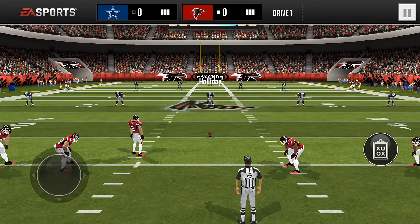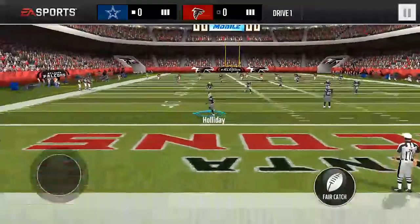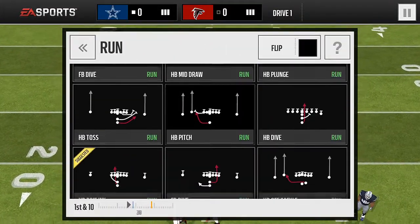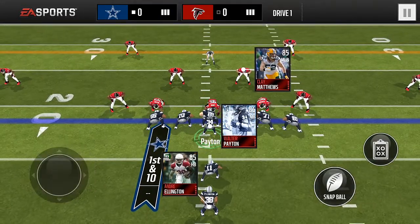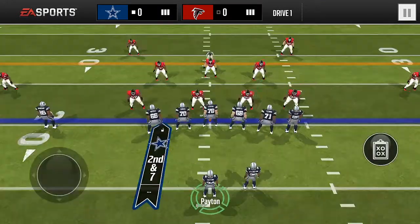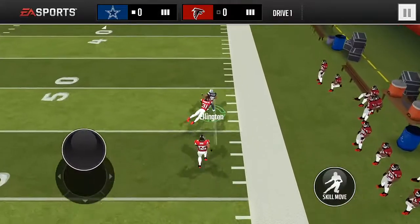What I like to do is halfback dive weak. This is really effective because you have a kick blocker — your offensive guard or one of your linemen. I get a touchdown on the first play most of the time. I think halfback — he countered halfback dive weak, so that's fine. If he countered that, then I go to FL drag. I like this play a lot too. You just want to fall back; if they're playing man like this, wait until your halfback is wide open, throw it right to him, and he's just in the open.